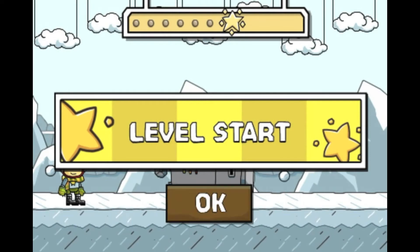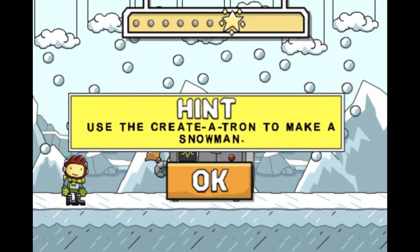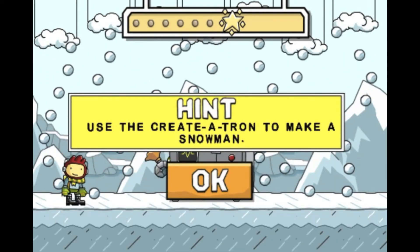Hey, PokeMaster3030 here. Welcome to level 7-4 of my Scribblenauts Remix walkthrough. Let's get started. Use the Creatutron to make a snowman.